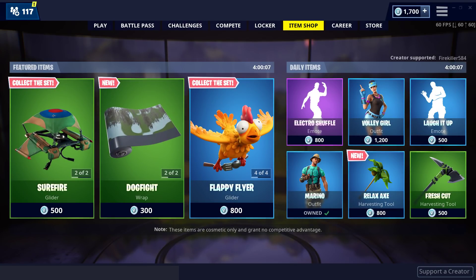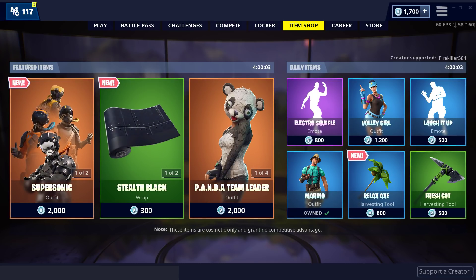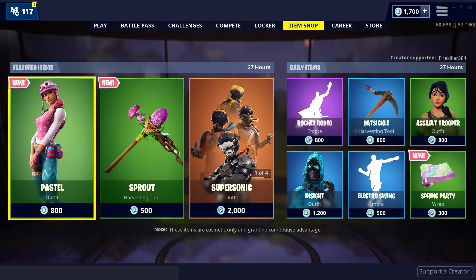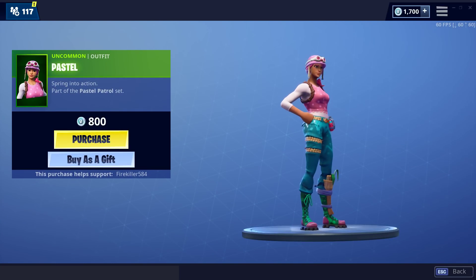Yo, what is going on guys? This is the Walkthrough King and here is the item shop for today, April 17th. It is going live momentarily — and here it is. We have two brand new things: we got Pastel, a brand new character.